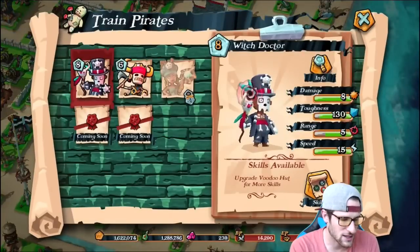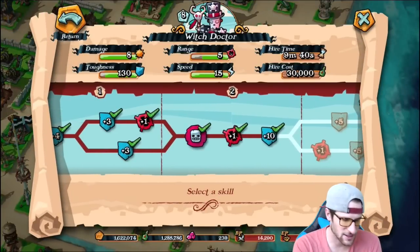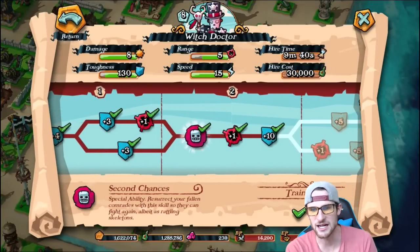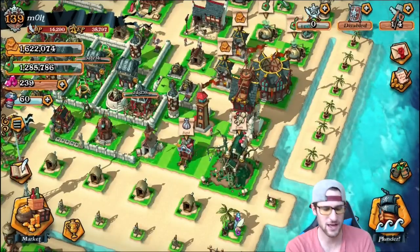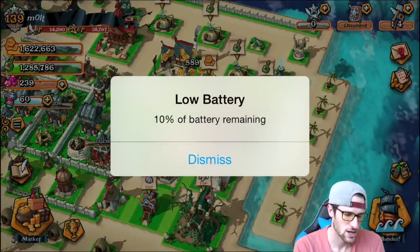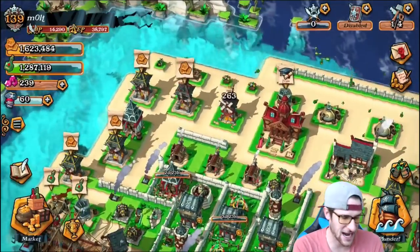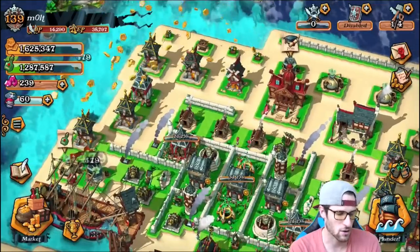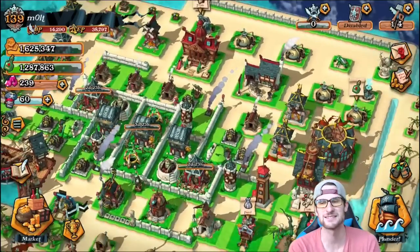We can go into the Voodoo Hut and look at the Witch Doctor right here. His ability is to resurrect your fallen comrades with this skill so they can fight again, albeit as rattling skeletons — he brings them back to life. I'll actually show that to you guys in a replay in a second. Those two buildings are probably the most important on the base because they upgrade your troops, which you attack with and get your loot from.